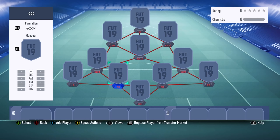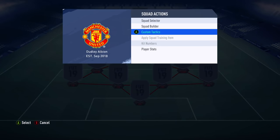The 4-2-3-1 narrow formation can be used by anyone — newcomers to FIFA 19, average players, advanced players, pro players and so on. As long as you apply the right instructions and tactics you will succeed. So let's get straight into the upcoming game plans.